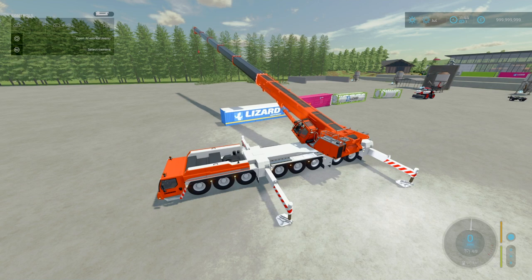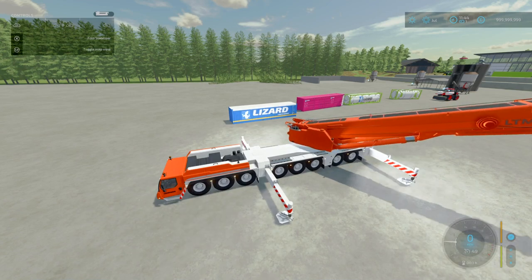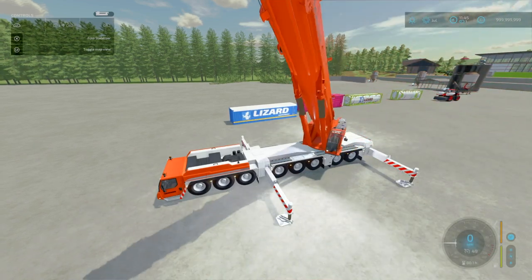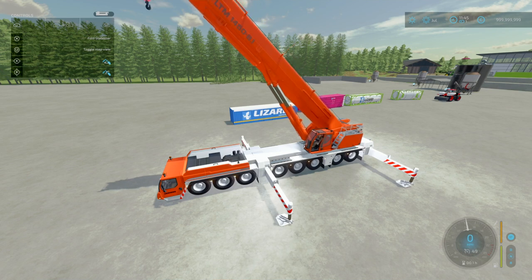If you want to fold this, press L1 and X, and it rapidly folds everything up. Press L1 and X again to unfold. So if your boom is all the way out and you want to quickly contract it, press L1 and X — works perfectly fine. However, word of warning: it can get a bit messy.